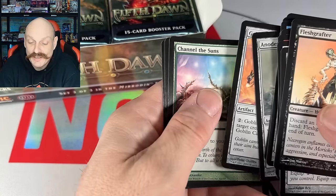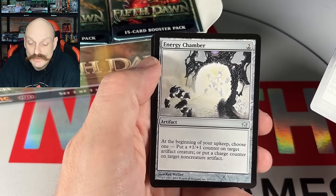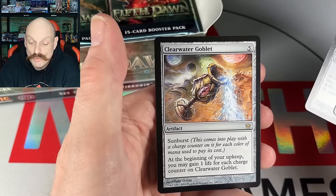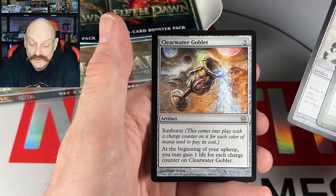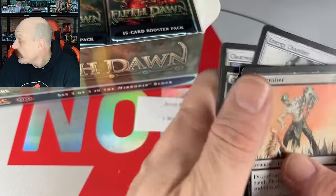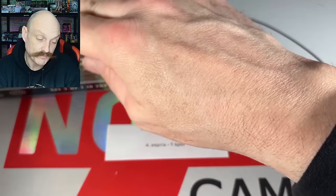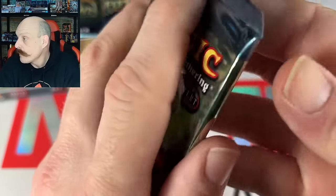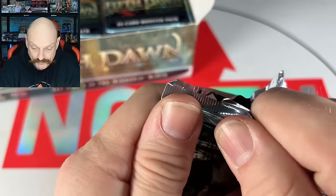The Goblins have cannons. Energy Chamber. Two Channel of the Suns already. The Goblet — Sunburst! Gain one life for each charge counter on the Sunburst Goblet. The good rare hits are: Oriok Champions, Espria, Crucible of Worlds, Doubling Cube, Engineering Explosives, Mycosynth Golem.